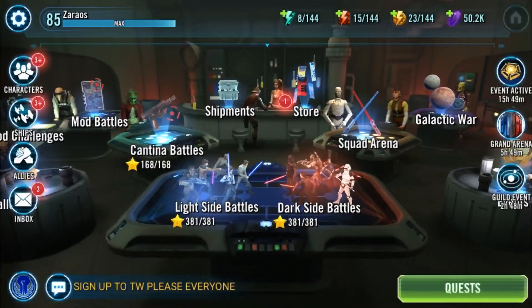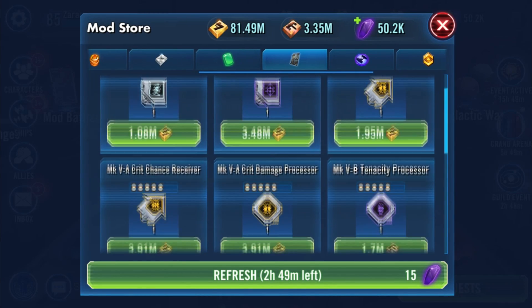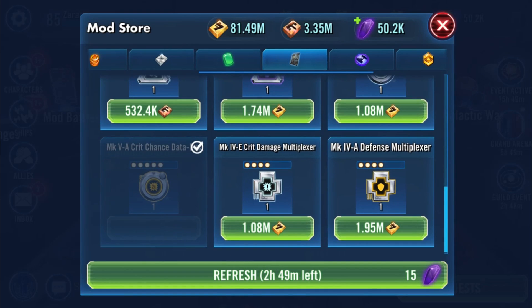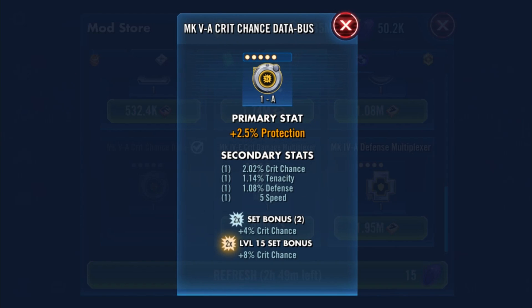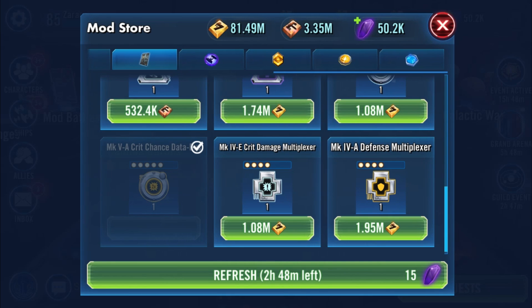The second way to obtain mods is from the mod store. To access it, go to any shop, scroll along and click on the icon. The mod store is pretty underrated — it's given me some of my strongest mods. It can be a little pricey, but you know to a degree what you're paying for. I usually purchase any five-star mod with a decent speed secondary. The reset cost is really cheap at only 15 crystals, so if you're desperate for stronger mods, it might be worth resetting from time to time.